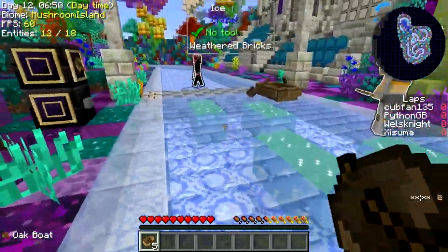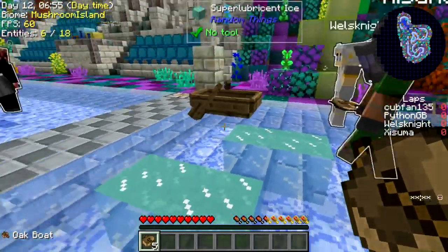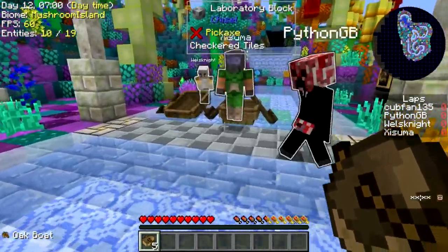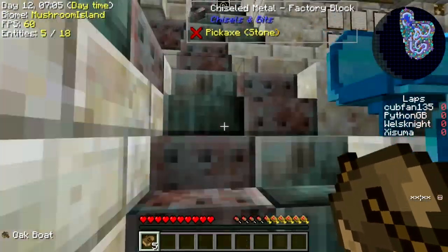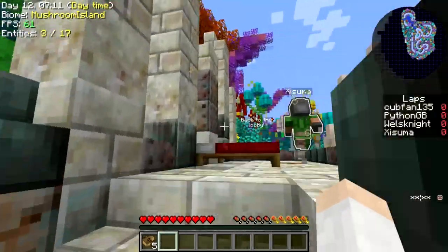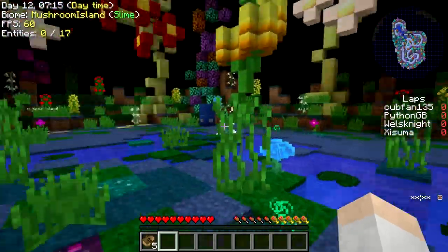Yeah, yeah. Best of three, weren't it? Well, not best of three, but three. Do we want to go reset ourselves or just go for it? Let's reset. How did we get back? Oh, back to the lobby. Yeah, there's a pressure plate-y thingy — which is the technical term.